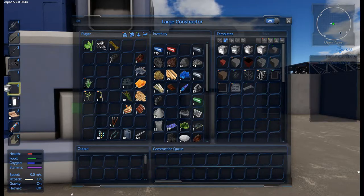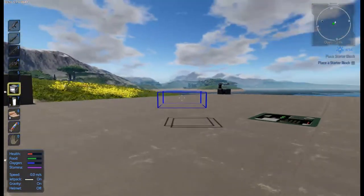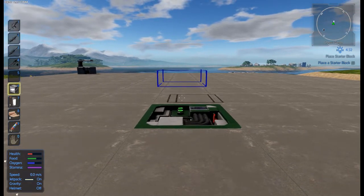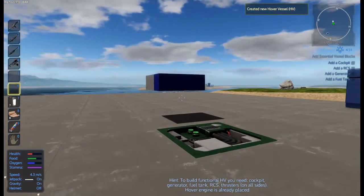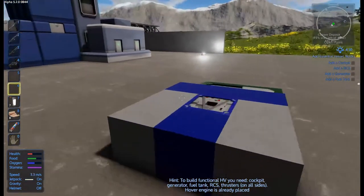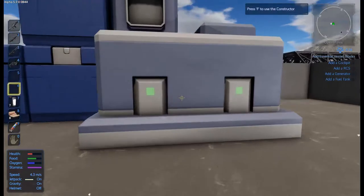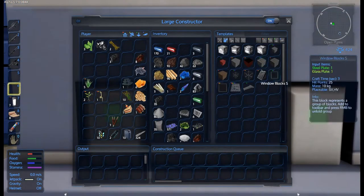All right, that's our starter vessel. To give some sort of idea of how long that took — you see the time underneath my map up there, if you just times that by four, that's the time that passed. So we put a new hover vessel block down and it immediately fell to the floor. We need to add some essential vessel blocks: a cockpit, a reaction control system, a generator and a fuel tank. Now hopefully all of this is nice and easy to find in here.